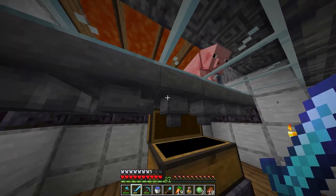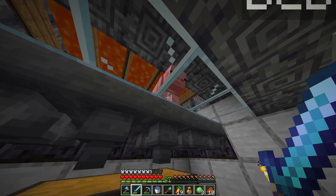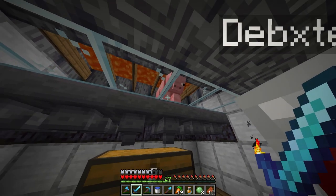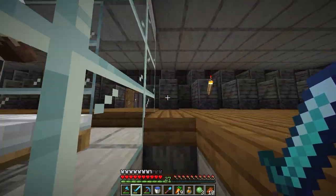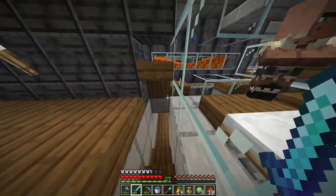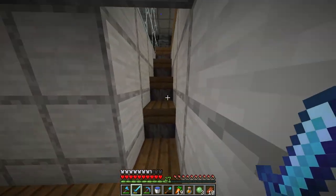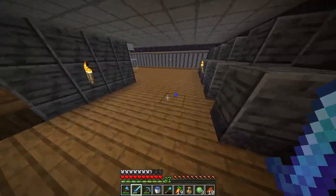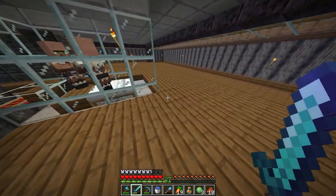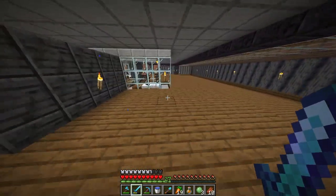Down here you can see we needed an iron farm. We've got a pig there because we find it funny — him nodding. We've got the iron, and we really need loads of iron for the hoppers that we need for the sorting system. Before you do a sorting system you need to AFK at an iron farm for quite a while.